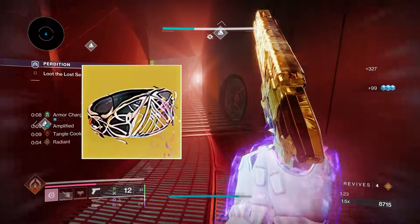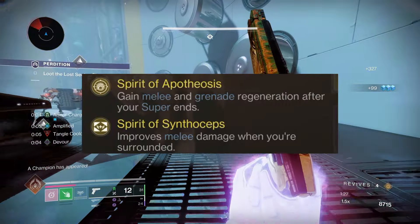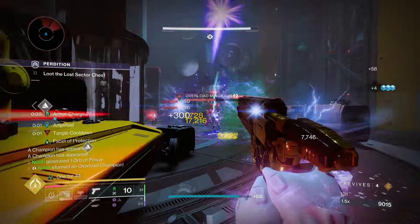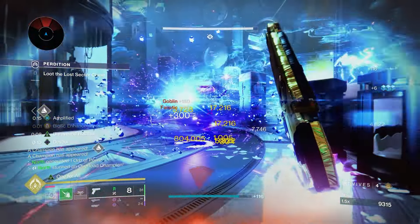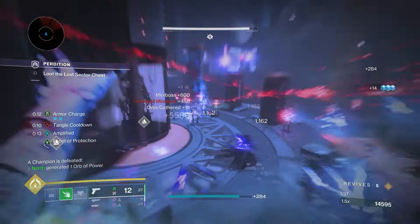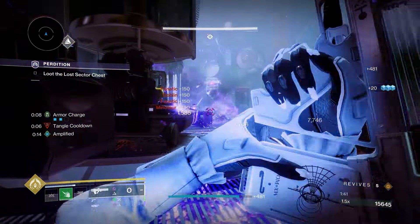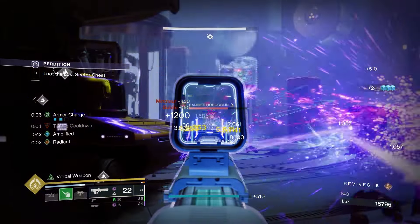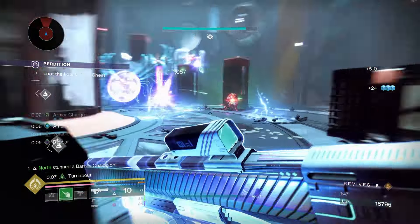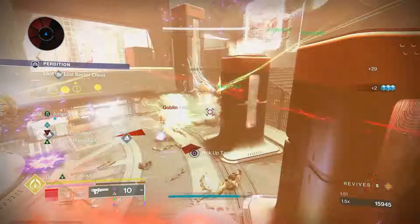You want the Spirit of Synthoceps perk, and honestly the second perk is a cherry on top if it's strong — for example I have Spirit of Apothesis, so when I'm done with my super I get my abilities back including melee and grenade. That's super nice, especially since we're going to be wanting to Lightning Surge everything.